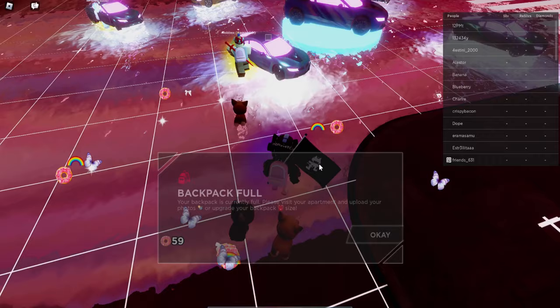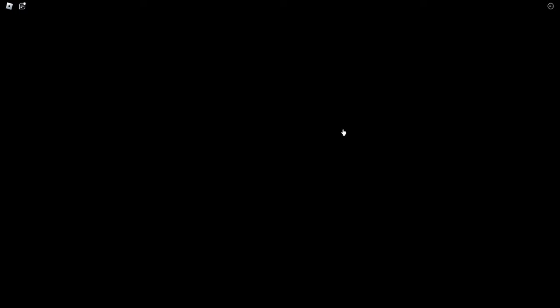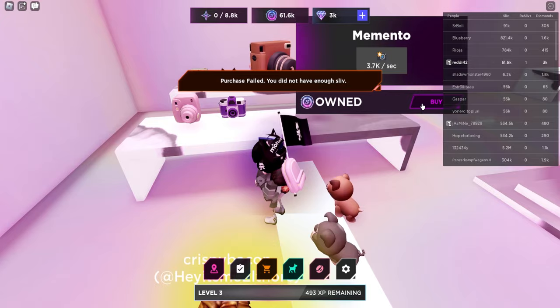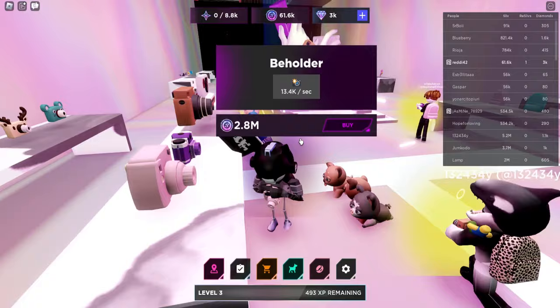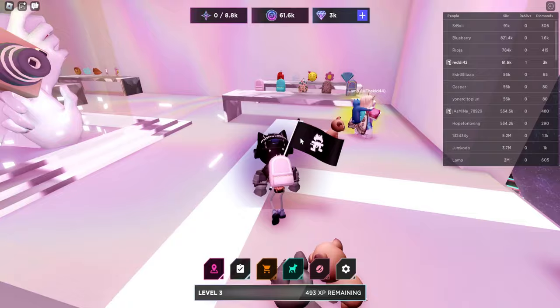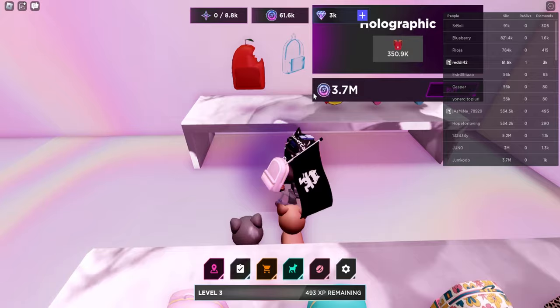Once your inventory is full, go ahead and upload — press OK to upload, then hit up here to pop it in. You can teleport out without waiting for it to finish. We got 61k for that run. From there, buy from the shop — a backpack is good because you can carry more, but you also want to buy the most recent camera. Buy the best camera and backpack you can afford.